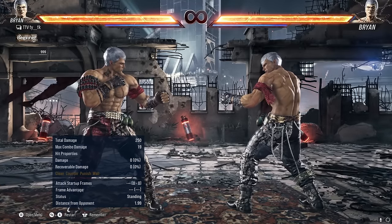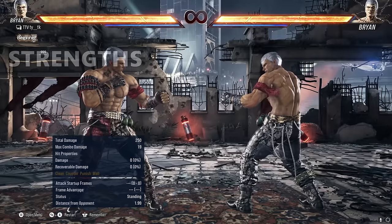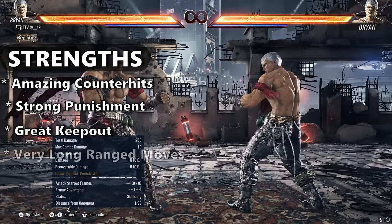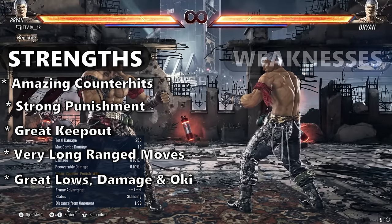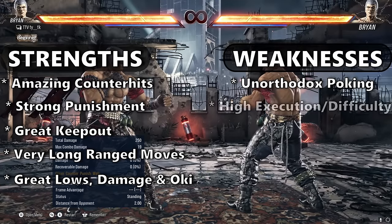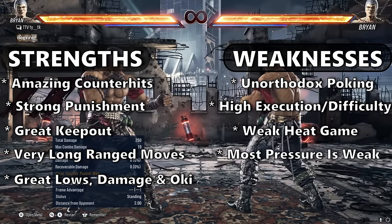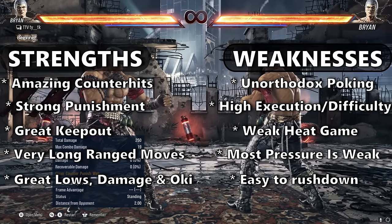Let's talk a bit about Brian's strengths and weaknesses, then we'll jump into his game plan and key moves. His strengths are his amazing counter hit game, good punishment, great keep out, very long range moves in general, great lows, and amazing damage in oki. Brian's main weaknesses are his unorthodox poking game, high execution and difficulty, extremely weak heat game, most pressure being weak and mostly fake due to reliance on mental frames, and he's easy to rush down due to lack of panic moves.